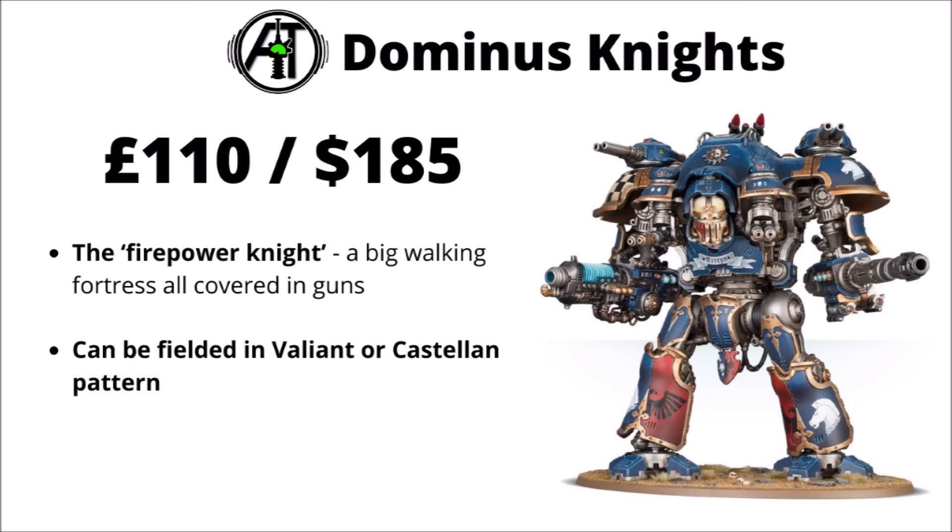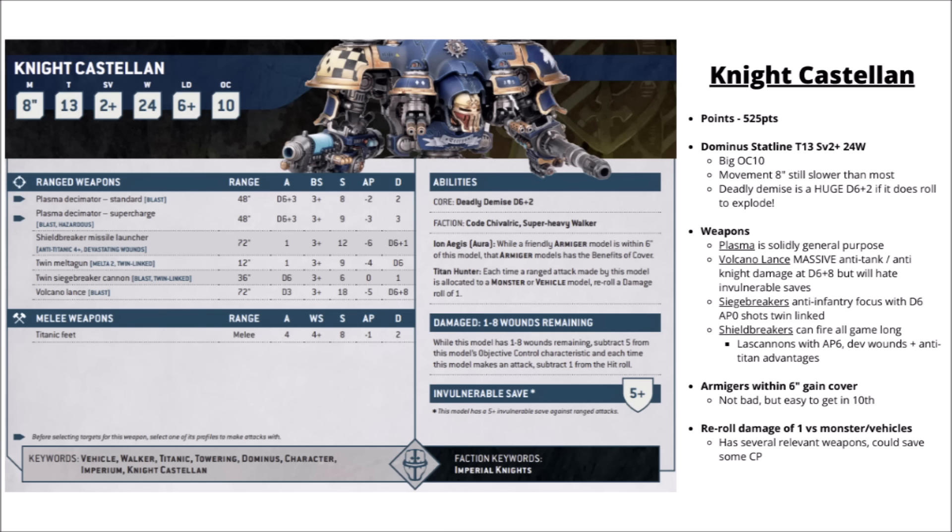For the big bad shooting knight, we've got the Dominus pattern at £110 or $185 - a little more expensive than the Questoris. These are basically the Firepower Knights, a big walking battle fortress covered in guns of various sorts. You can field them as the Valiant or Castellan pattern, often seen as an auxiliary addition to a Knightly Lance. In-game the Castellan is 525 points and is the dedicated anti-armour knight.